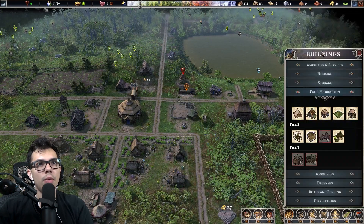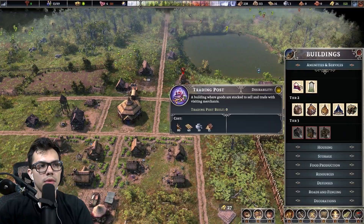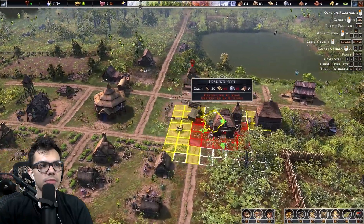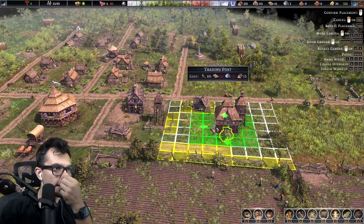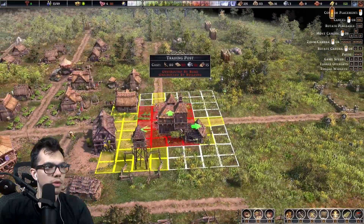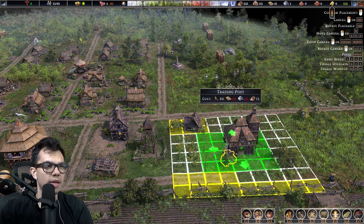We might want to look into the trading post — I think that's an amenity and it's relatively cheap. It'd be nice to have it kind of in the middle over here. I think I'll put it right here — a nice little spot for it. Leave a gap, maybe.